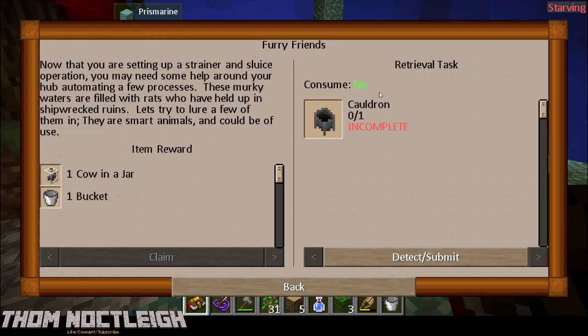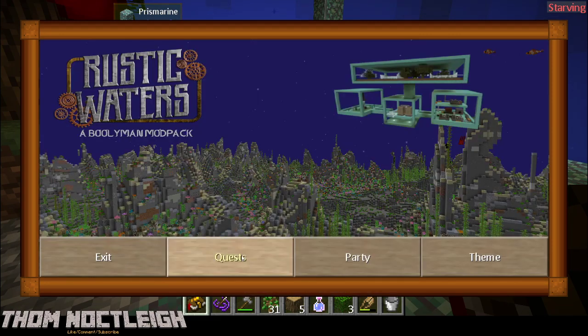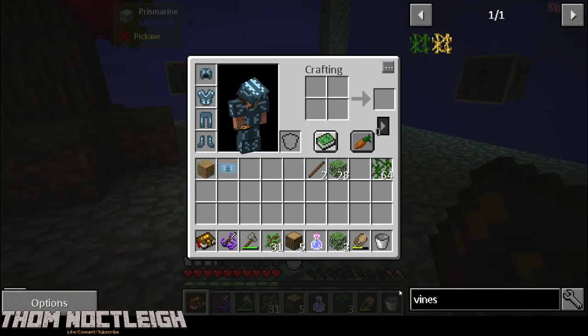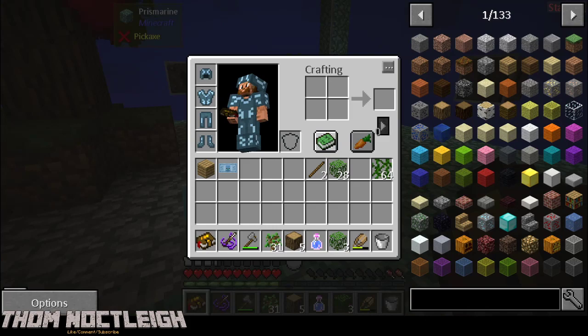Let's check some of these other quests. Furry Friends - now that you are setting up a strainer and sluice operation, so we may not be able to do that yet. We're going to need a cauldron, and I have a feeling that a cauldron is going to require iron, and that's going to require us to sift through stuff.